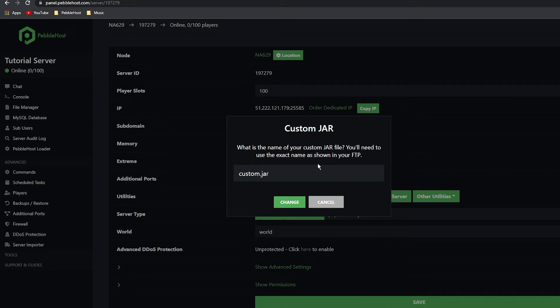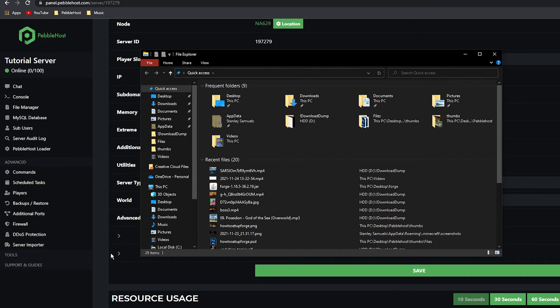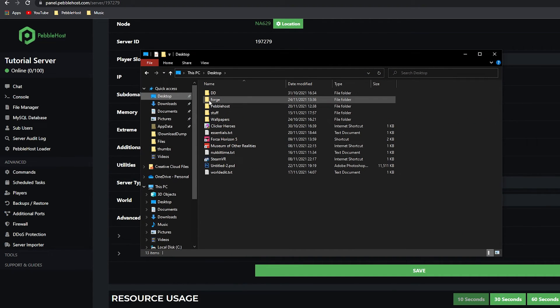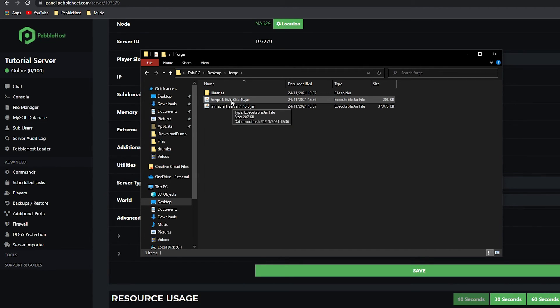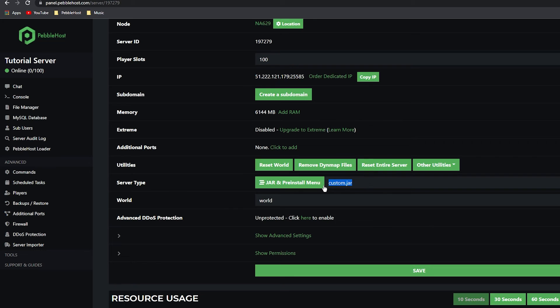It'll ask you for a custom JAR name, which you can leave for now. Go to File Explorer, find your JAR file, right-click and click 'Rename', select the whole filename and copy it. Then paste it into the custom JAR name field and click Save. When the page reloads you will see that it has updated.